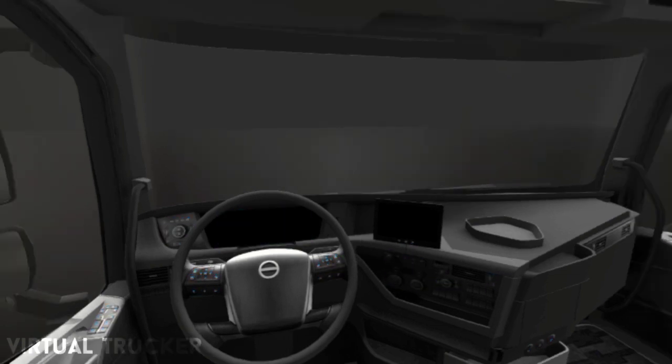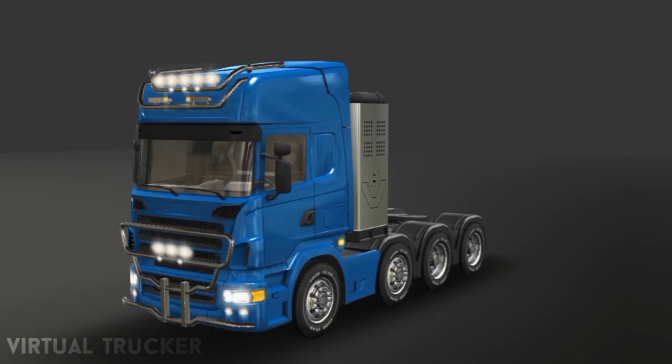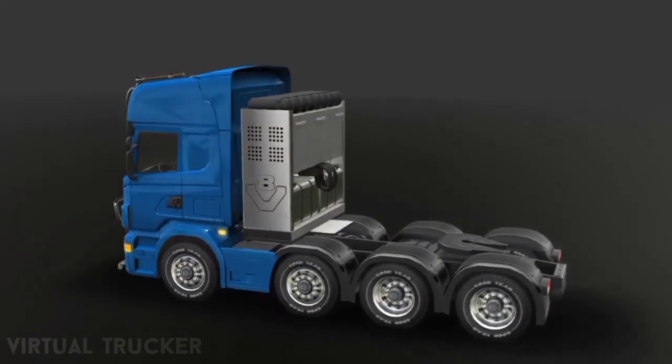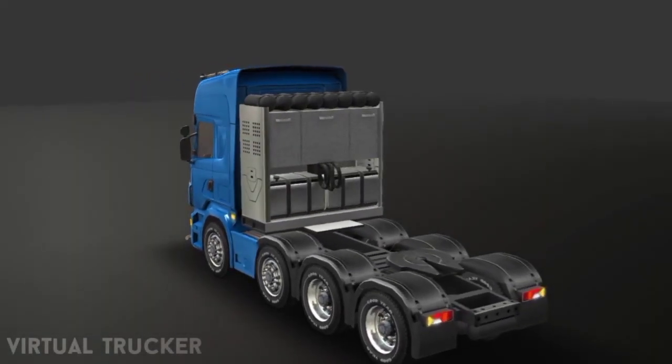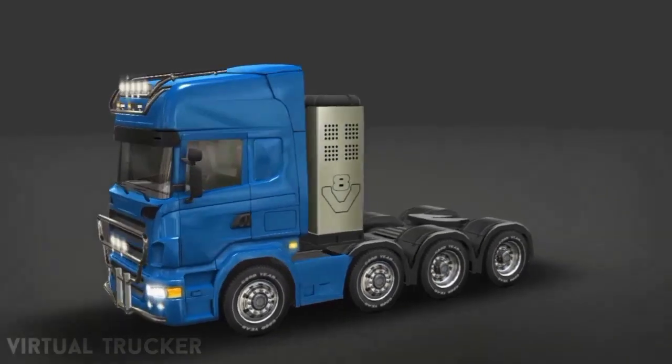The interior cabin light will be available and you can change it to whatever color you want. I want to know your thoughts — comment down below. Join my official Discord server and official Facebook group; links are down in the description box below. This is Virtual Trucker — keep on trucking, stay safe, and I'll see you on the next video.